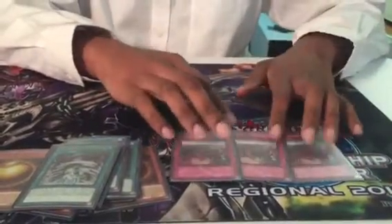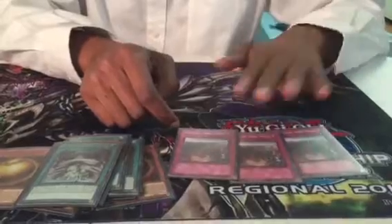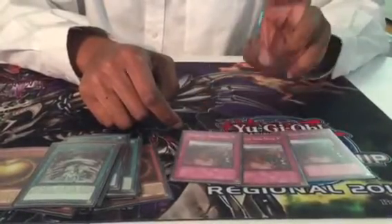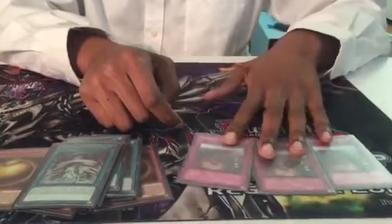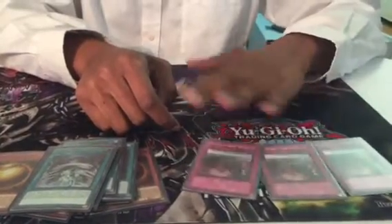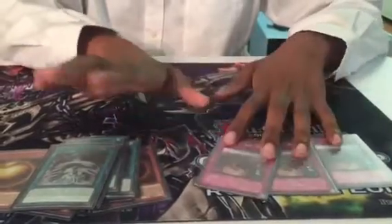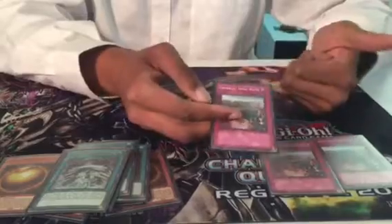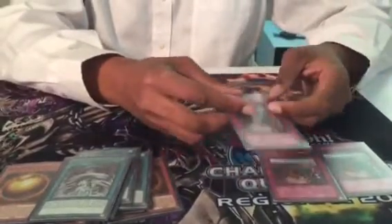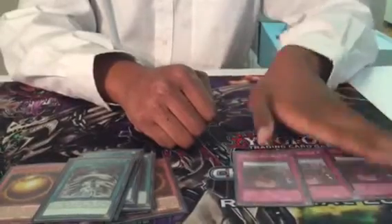And the best card in the side — which I have to get in foil because of one of my teammates' declarations — Imperial Iron Wall. This card saved me so many times. Like, two Evenly Matched were negated by this. One guy even saw me search it and still played Evenly Matched and it got negated. This card also has fringe utility: it beats Invoked, it beats ABC, it beats Trickstar. This card is amazing. MVP of the side — loved it all day.